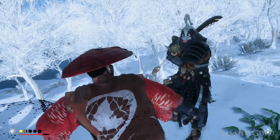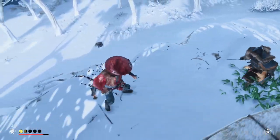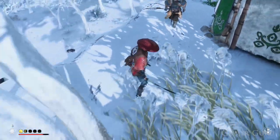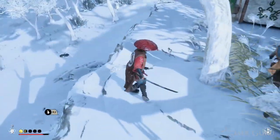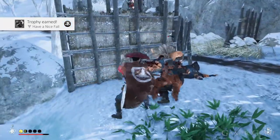All you need to do is lure an enemy somewhere near the edge. If you want to damage them a bit first to make sure they're going to die from fall damage, you can also do that. Then simply use your chosen ability — in this case we're using the Typhoon Kick — knock them off, and you'll shortly afterwards get the trophy if they died from the fall damage.